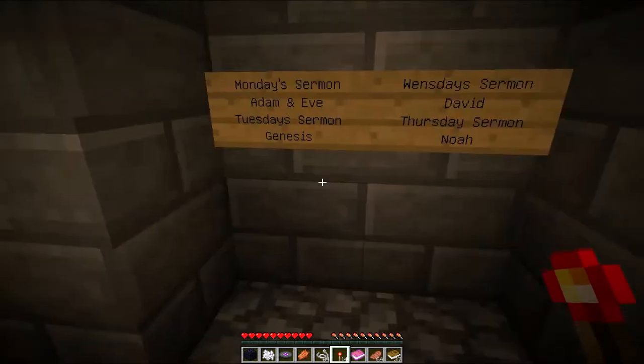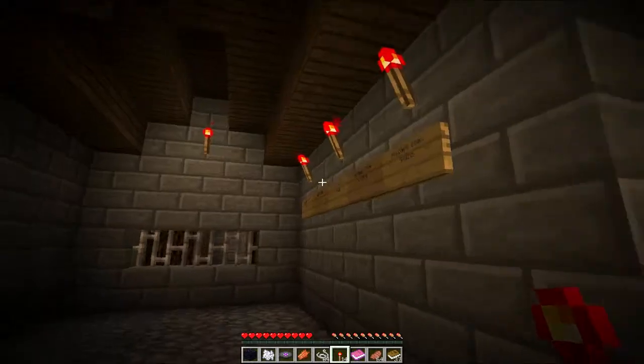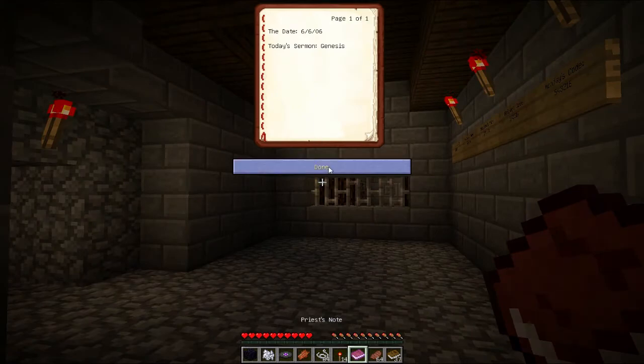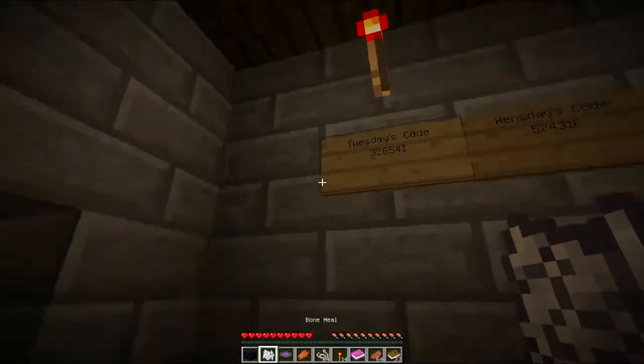Event board: Monday sermon - Adam and Eve. Tuesday sermon - look, I got it right. Today's code is Tuesday. If you're wondering, I've got the priest notes from there. Right, we don't care about the rest. So how do I put this code in?